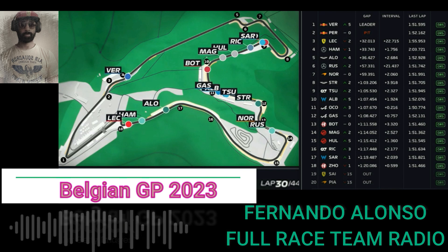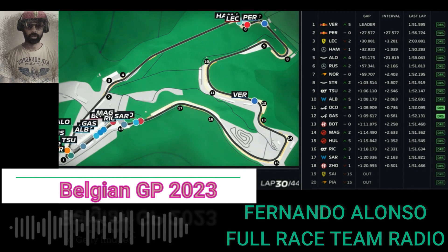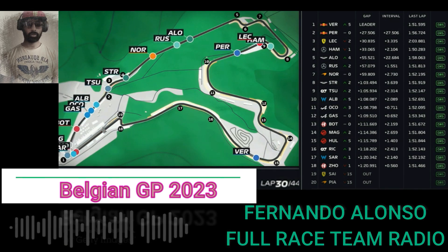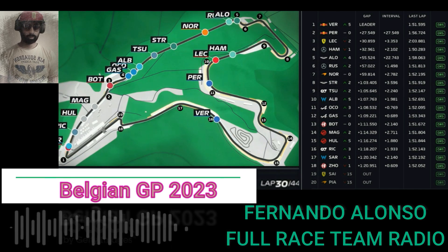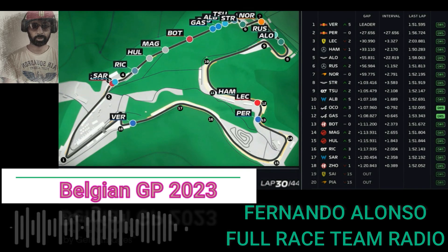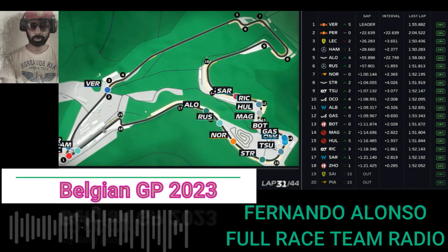Copy. Boxed. No. Good job. Thank you guys. Russell's 1.6 ahead. So we try to break the DRS with him. But if you can manage a bit in the high speed, that would be good. But keep the gap to Russell. Yeah, tell me the gap. Yeah, I will. It's 1.4. So Russell 1.4. Okay, Russell 1.8, Russell 1.9.